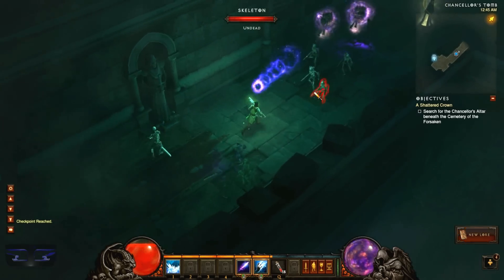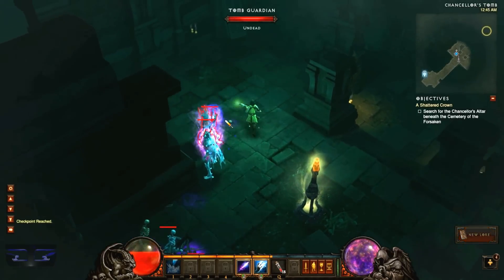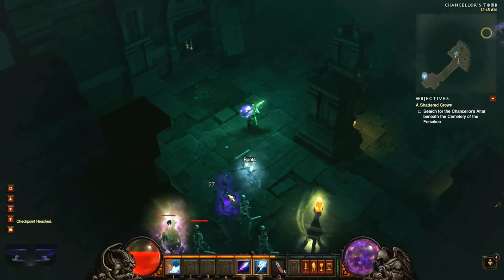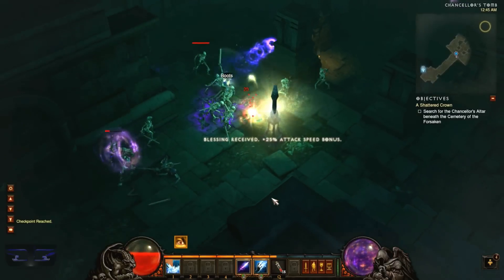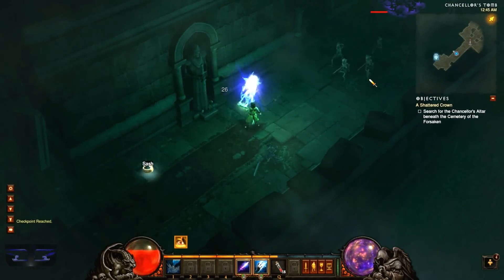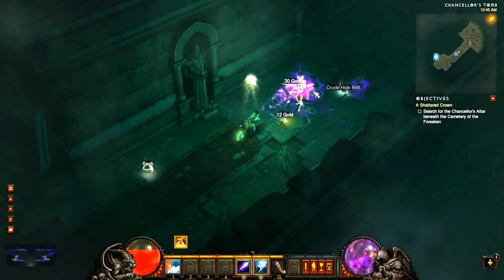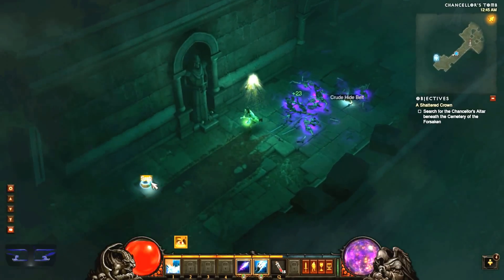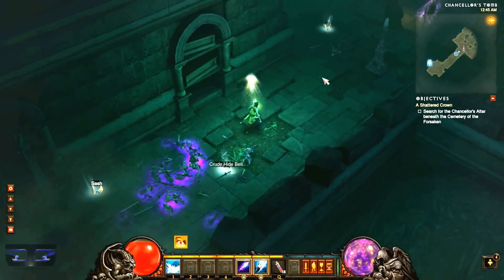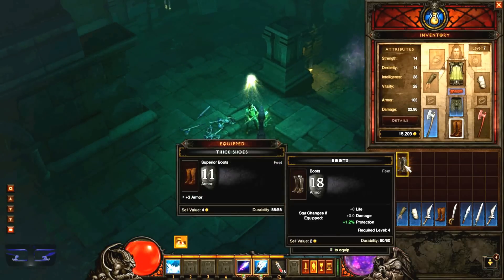This guy teleports — this stupid zombie. I'm gonna go after him right now. Get back here, I don't want you running anymore, because he's just gonna be summoning skeletons and be annoying. Grab the sash — it's the same thing as mine. Meh, garbage. Boots. The Tomb Guardian is dead — not surprising, he wasn't summoning anything.